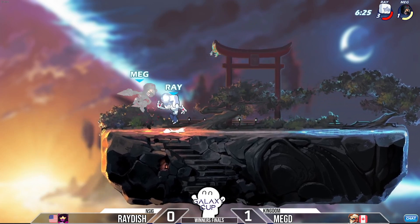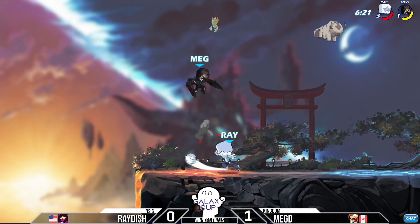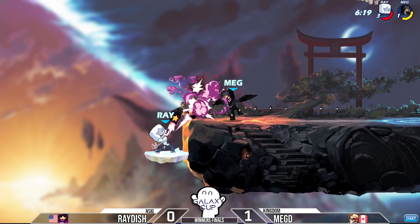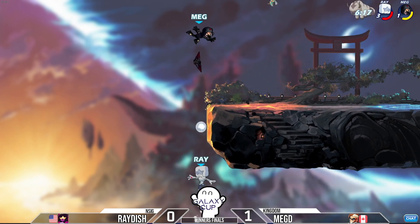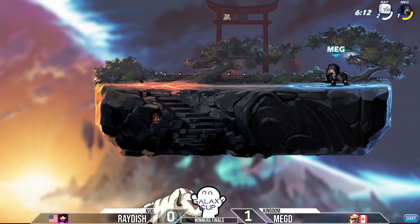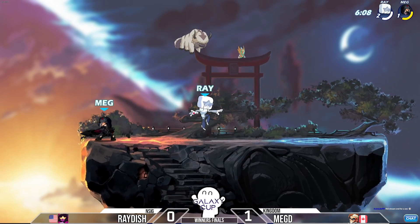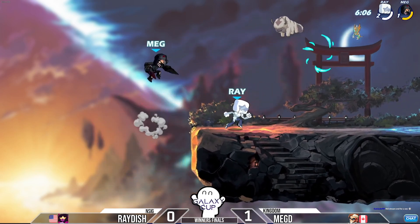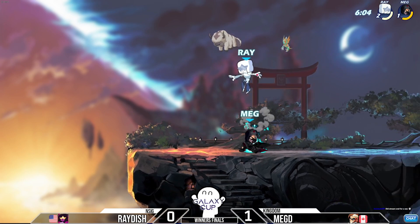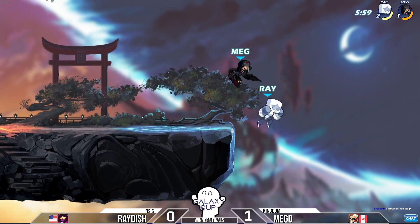This is really looking strong for Raiders at the moment — such a huge turnaround already. One of Megdi's biggest weapons is also what could make it clear... oh no, Raiders — oh no. That's okay, a little bit unfortunate, but he has a full stock advantage here so it's okay at the moment. Maybe a little bit tilting on the mental side, but he's gonna be fine.